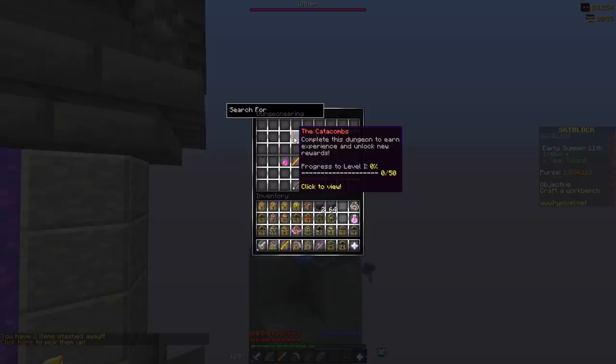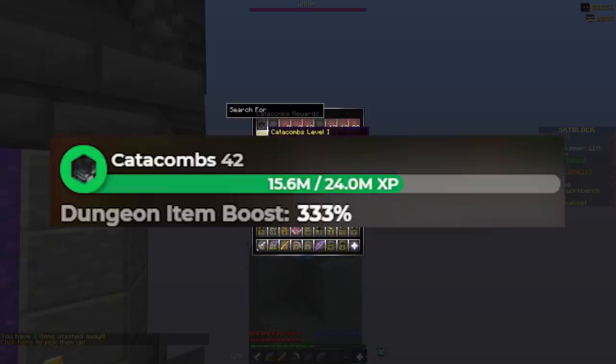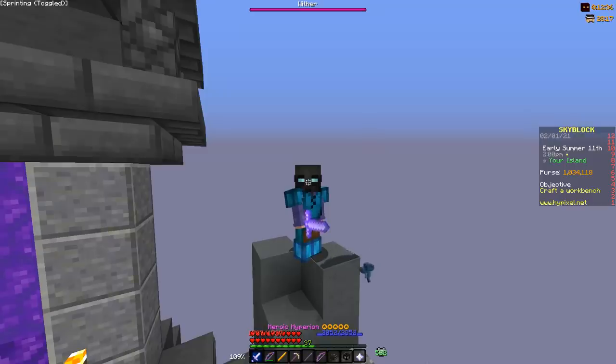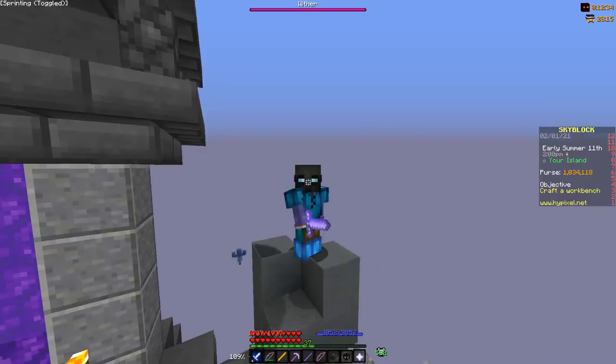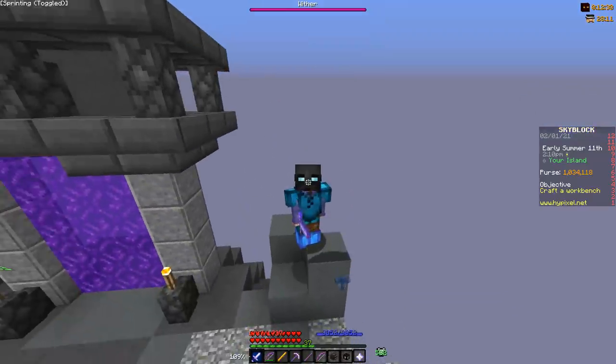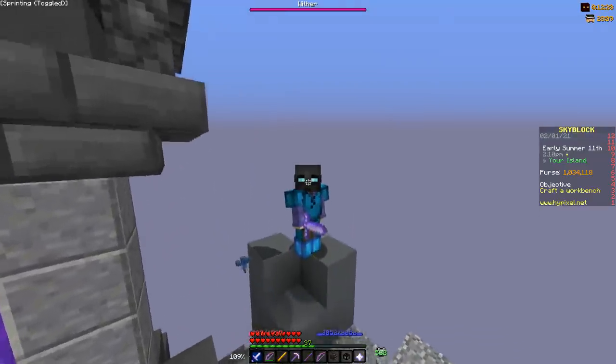The difference between a 0% stat boost and a 333% stat boost — which I get at Catacombs 42 — is absolutely insane. I can normally easily do floor 7s with ease, but now I can barely do floor 6s and can only sort of do floor 5s. So I would say that Catacombs level definitely matters — get your Catacombs level up. Anyway, subscribe if you enjoy. Goodbye.